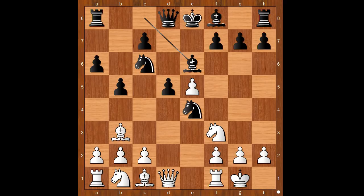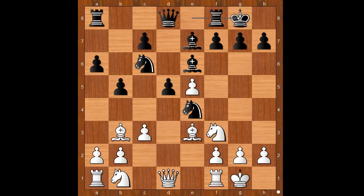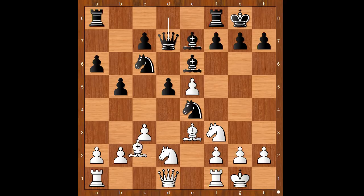White to move. c3 is the most played move, but Be3 was played. Be7, c3, and Sokolov castled kingside too. Knight from b to d2, queen to d7, bishop to c2.